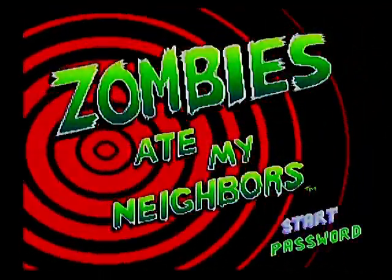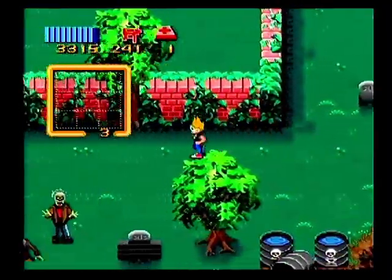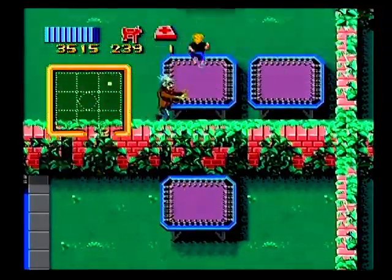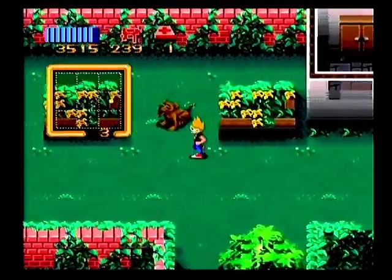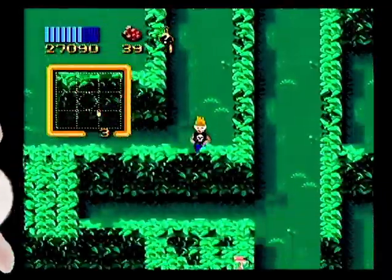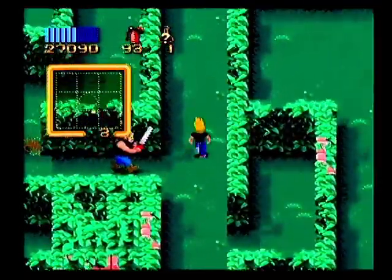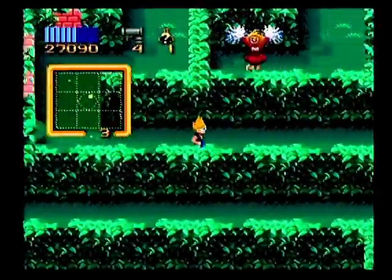Moving on to the Super Nintendo, we have Zombies Ate My Neighbors. This is a terrific co-op game, but if you're just by yourself, you're still going to have a pretty fun time because of all the crazy weapons at your disposal. You start off with just a squirt gun trying to shoot down zombies — which, for some reason, makes zombies blow up, maybe there's holy water in it. Eventually you can pick up silverware, which is good for killing werewolves, and a fire extinguisher, which is good for freezing most enemies right in their tracks. Luckily, the army is really dumb, as they leave bazookas and bazooka ammo everywhere, which is really nice for making your own path through different parts of the levels.